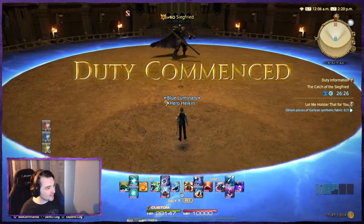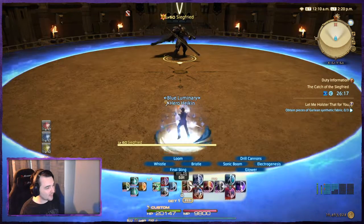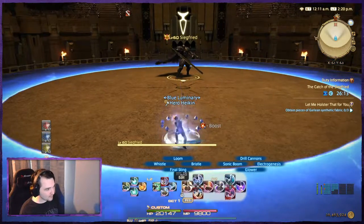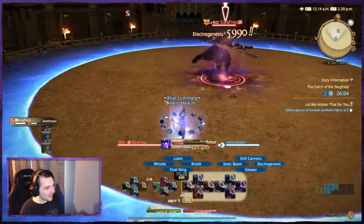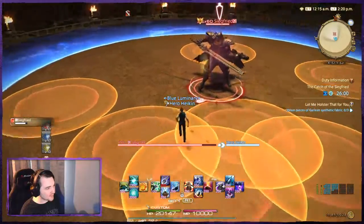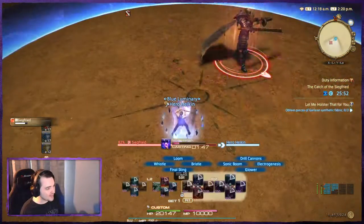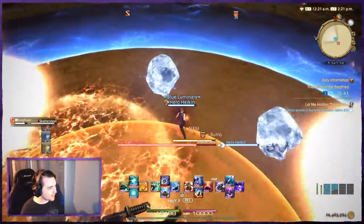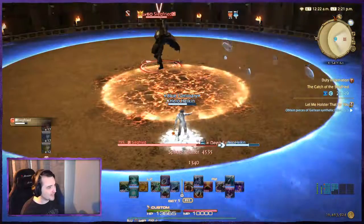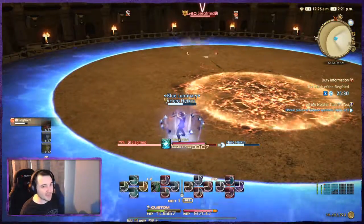Act 2 is going to be much of the same. He will swap to be weak to magic attacks. We can start with Bristle for our first attack to be more powerful. Here he's going to use a triple conal. Now he's going to start some weird mechanics — he's going to do a knockback and a big ring around him with a whole bunch of circles. You basically just have to position yourself to where you can run back into the circle. Now he's going to drop a whole bunch of fire and some ice. Look for where the ice is — there's a gap in the ice you can get to that will keep you safe so you don't get frozen.